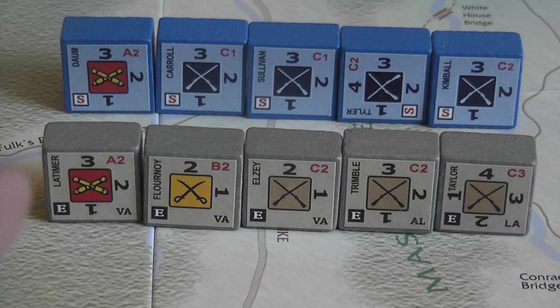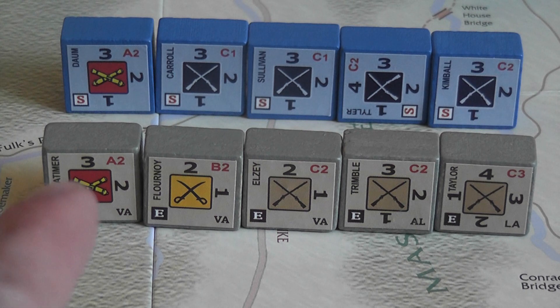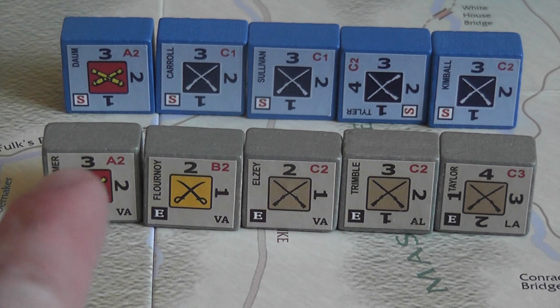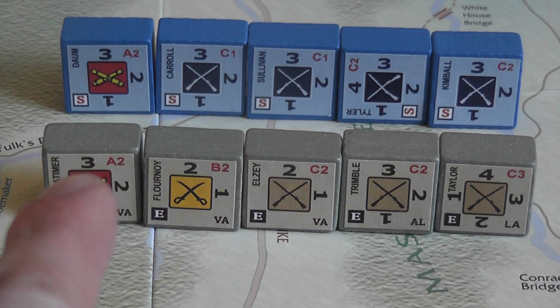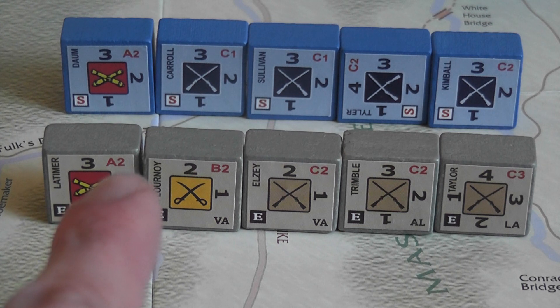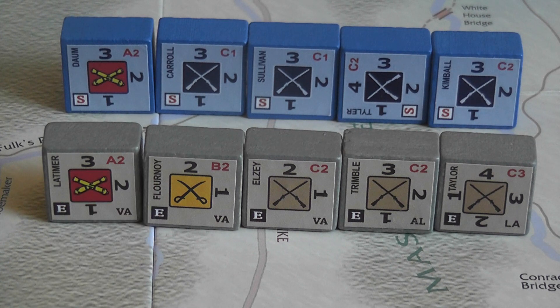Suppose here we have the Confederate player attacking the Union player. When activated in combat, the block can either retreat to an adjacent location or fire. A firing block will roll a number of dice equal to its present strength — in this case three, two, two — and then the firing block will inflict a hit on the opponent for each number rolled which is equal to or lower than the firepower of the unit, which is the small number printed by the letter. That means this block here would inflict a hit for each one or two that it rolls.